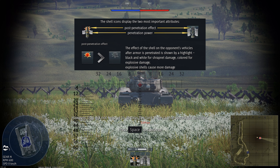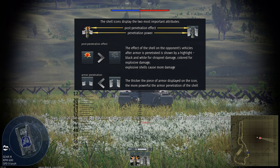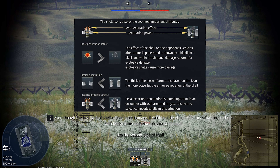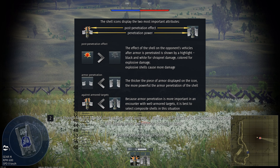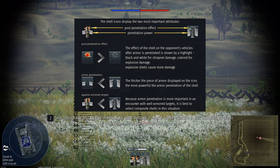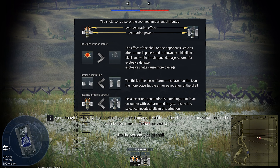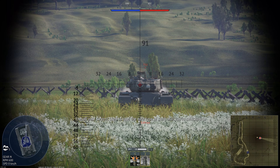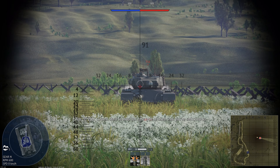However, this will not help us to destroy the tank if we cannot penetrate its armor. Now, look at the armor penetration of the shells. The second type of shell can penetrate far stronger armor. Even though the first type of shell causes more damage, it would not be effective in this situation. So, shells with better armor penetration should be used. Switch to the alternative shell type available.